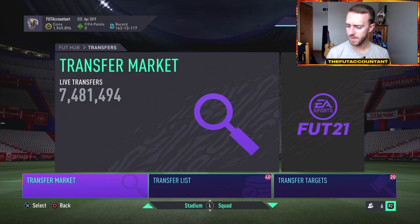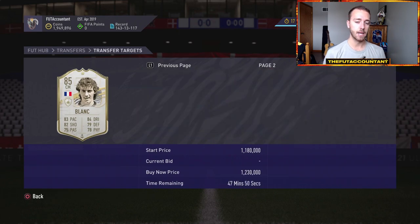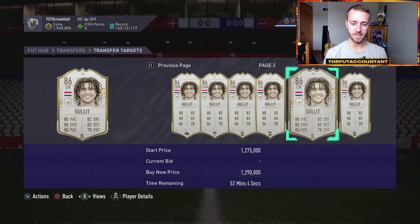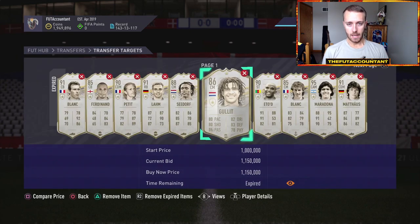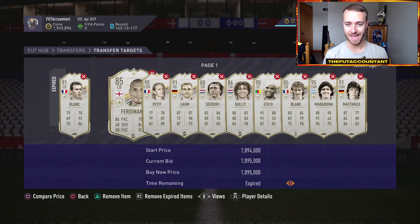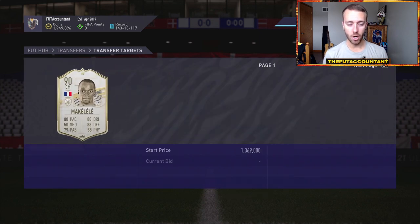Some of you have been asking about panic selling — do I expect more this week? Not necessarily. It would all depend on an SBC that EA drops. If they drop a Conte flashback or similar, that could cause panic. I doubt we'll see a De Jong flashback because he looks like he might be in Team of the Week. I feel like we're due a defender and a midfielder flashback since we've had Ribery and Dybala, and defenders will be in packs tomorrow on Tuesday.